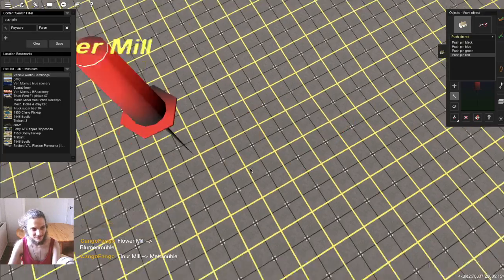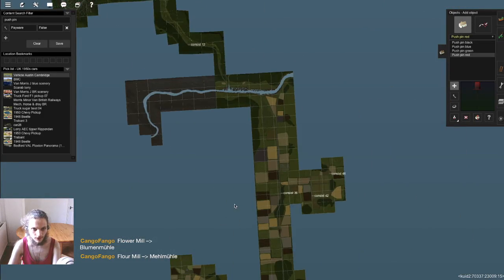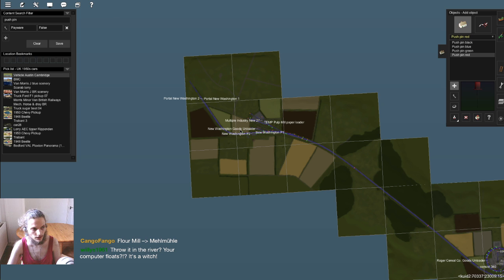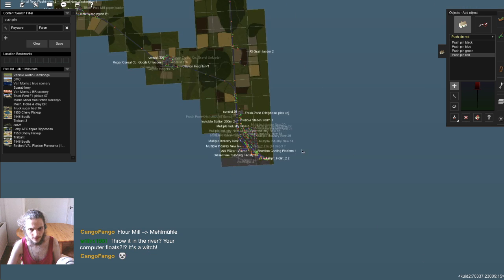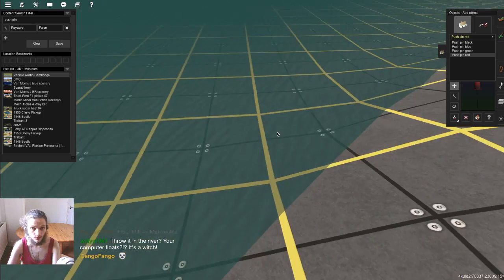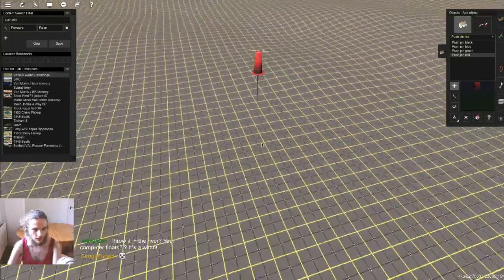Down here we've got the pulp mill — I've still not named it; there are a lot of industries I need to rename on this map. We've got logs going down here, then this turns them to planks, and then some of the planks are going to get turned into general goods down here in the industrial area. The general goods are transported everywhere, so we need a general goods unloader — at least one, perhaps several.